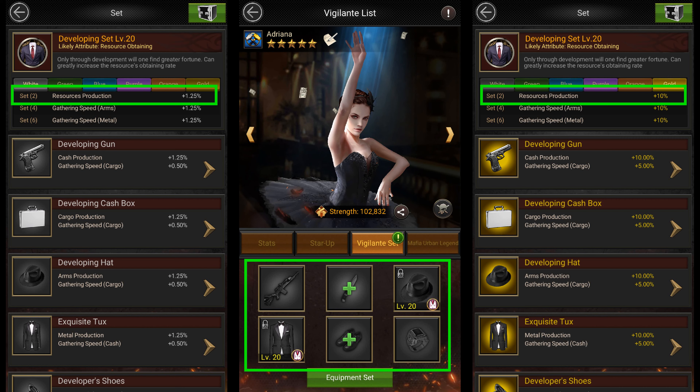The best part about the buffs you get from the developing set is that they act like passive skills. There's no need to garrison your vigilantes wearing the developing equipment on your wall to get the buffs. You get them immediately after your vigilante equips the equipment. At great quality you get around 2% arms and metal production for every vigilante you put these 2 pieces of equipment on. And if you can equip your vigilantes with gold quality, then you should be able to get a 20% arms and metal production buff per vigilante.